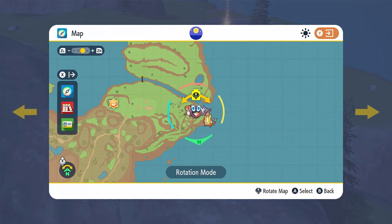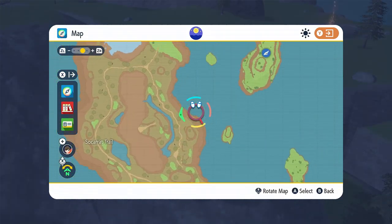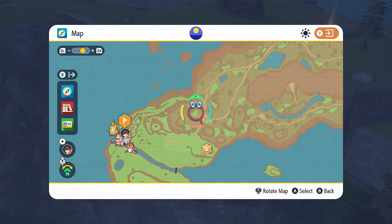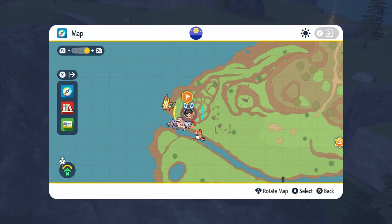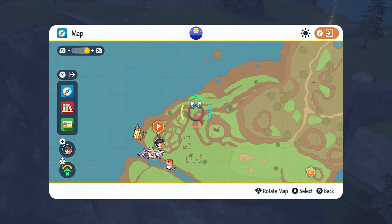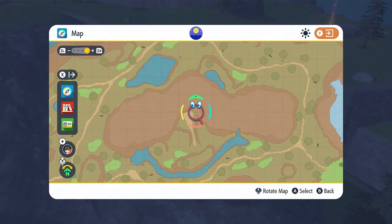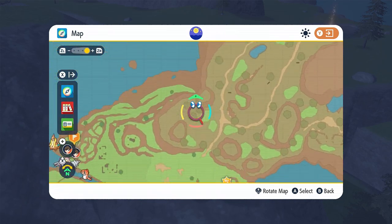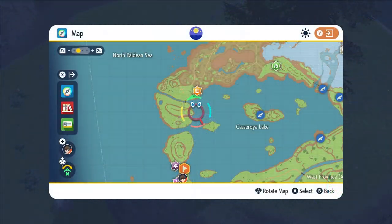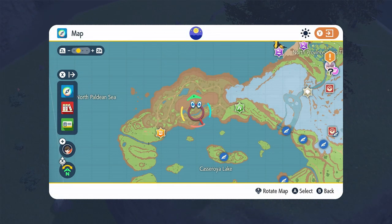The next green spike — in relationship to where the seal is, the seal is right here. You're going to go directly off to the left this time, and it is going to be right on the tip of this little group of mountains. The seal is right here, you go off to the left, and it's on this set of mountains.